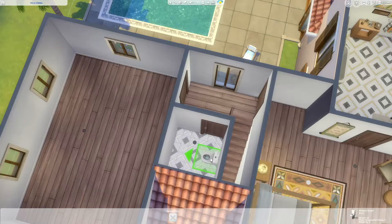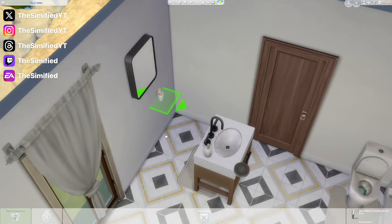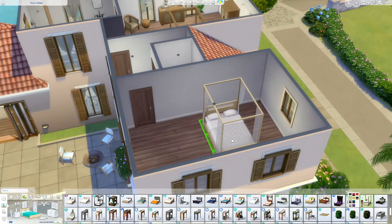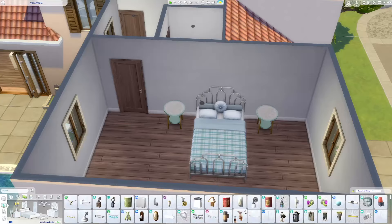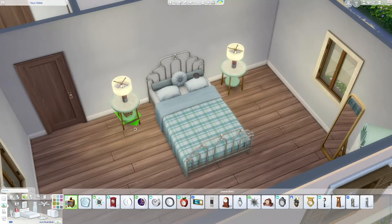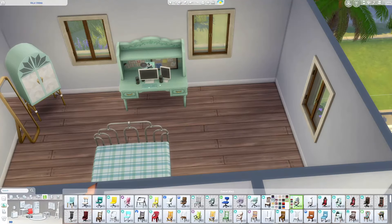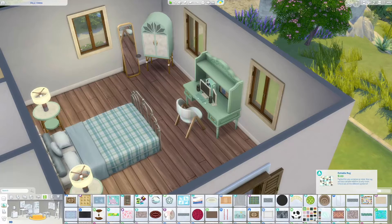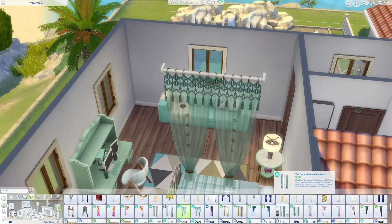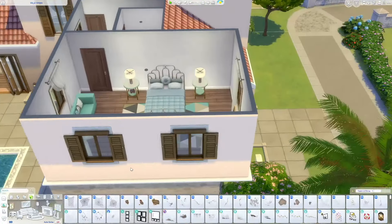This is the small hallway bath — I'm just duplicating some of the main bath fixtures to keep it cohesive. Now we're starting on the second bedroom, which I geared more towards someone who likes pastel blue. I did use some makeup brushes so there's a slight gender lean but you can easily delete that. The desk has a cottagecore feel and is from High School Years.